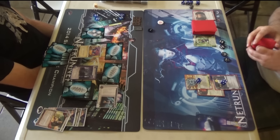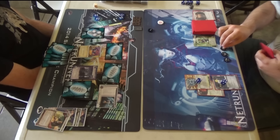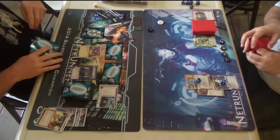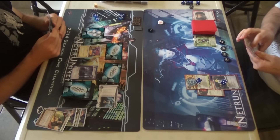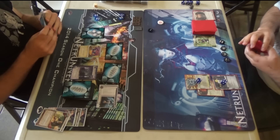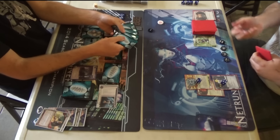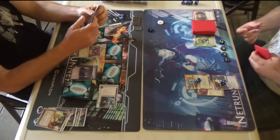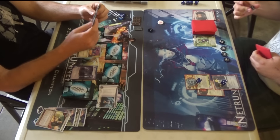I believe half the motivation for Boxy here is hand size, but the main motivation honestly is Stimhack. He loves the Stimhack in this deck because he can just unload those credits really easily with Workshop and his cards in hand. He could dump Stimhack credits really easily. But I don't think he's likely to Stimhack too much against Cybernetics Division here.